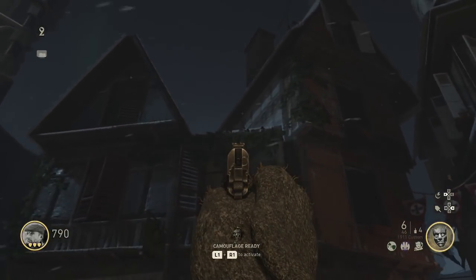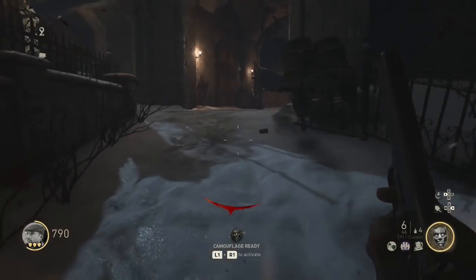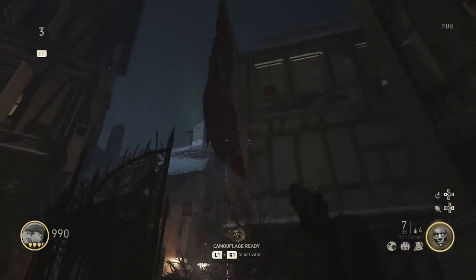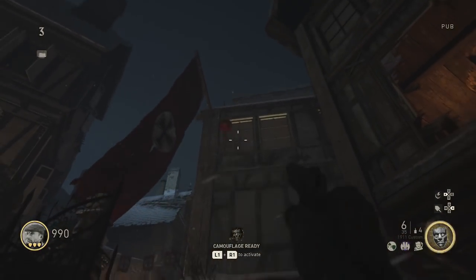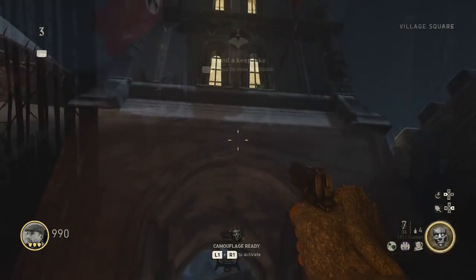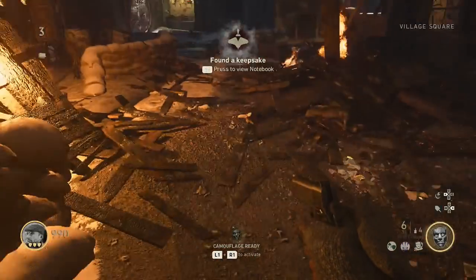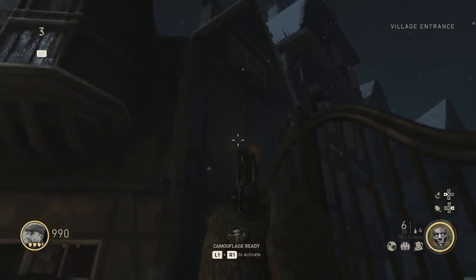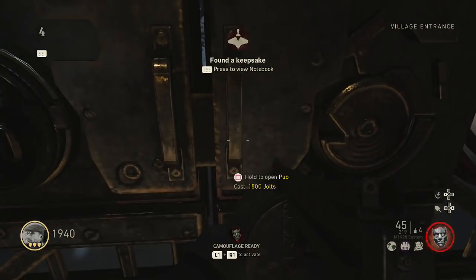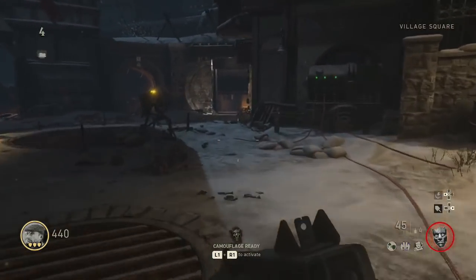These are all the spawn locations I know. If you can't find any, just restart the game and the spinning tops will spawn in different locations. Now go find all three spinning tops - when you find them, shoot them and then pick them up. You need a total of three: there'll be an orange one, a red one, and a green one. When you've picked them all up, take them to the toy shop window in the village.